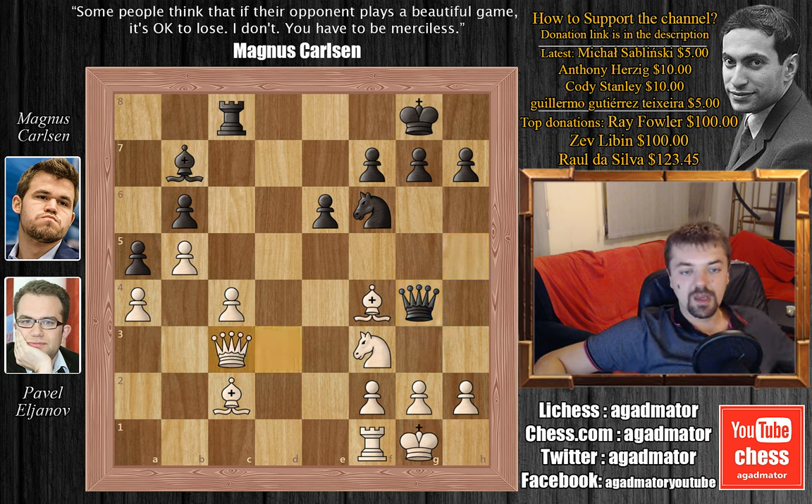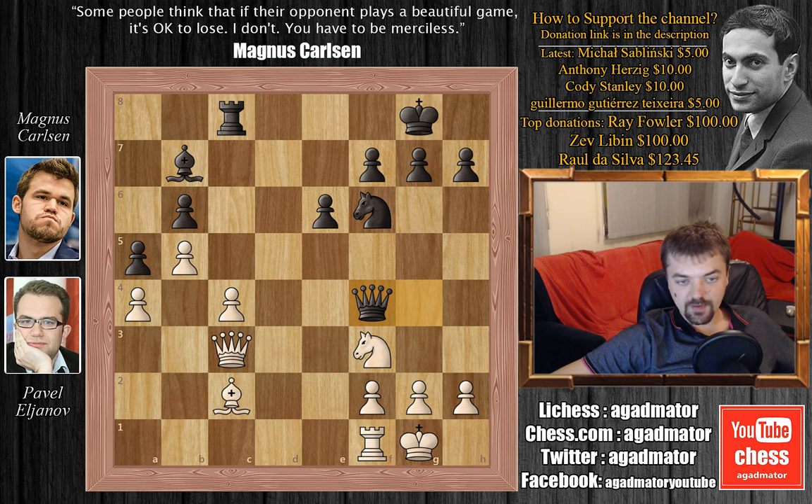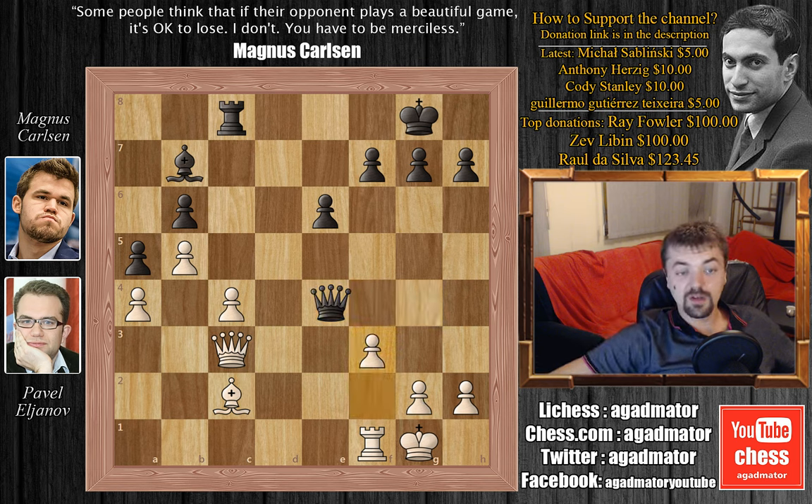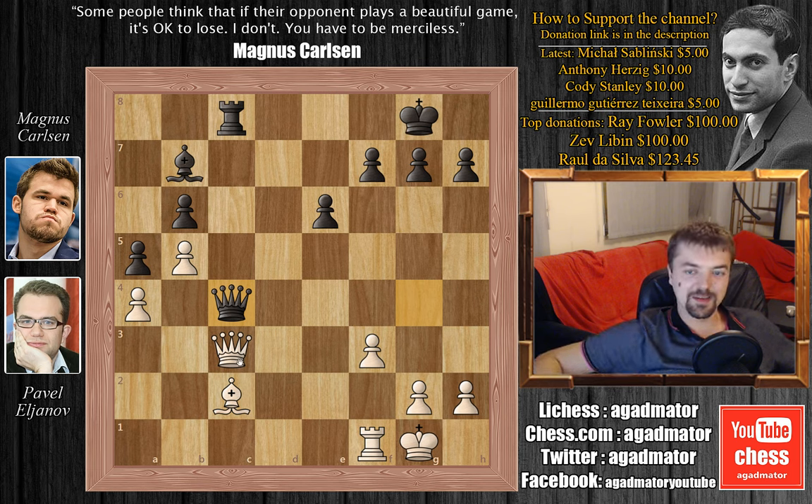Can Eljanov capture the Knight on C3? He can, but this forcefully loses a pawn. For example: Queen captures on C3, Queen captures on F4, then Knight E5 not allowing Bishop captures on F3, Knight to G4 threatening checkmate, Knight captures, Queen captures — now Carlsen would be threatening checkmate on G2. After F3, it's simply Queen captures on C4: six pawns against five, and this would have been an easy game for Carlsen as the Bishops are of the same color.